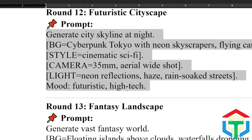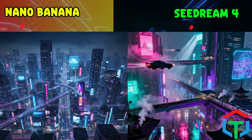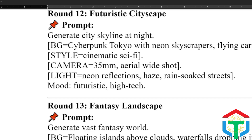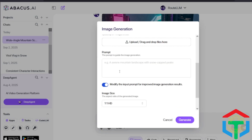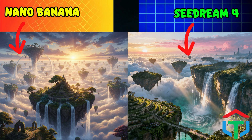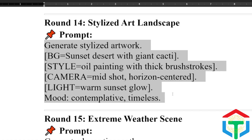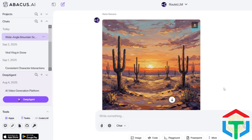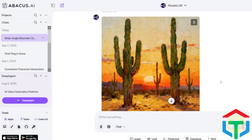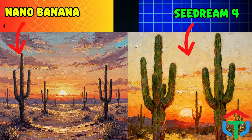Now let's push into sci-fi: a futuristic cityscape at night. Seedream creates sharp neon edges and reflections. Nano Banana adds dramatic haze and cinematic depth. Who nails the cyberpunk vibe better? Round 13: let's see how they handle fantasy landscapes. Seedream delivers amazing detail and textures — every rock and cloud. Nano Banana turns it into an epic movie poster with powerful colors. Which one takes you deeper into the fantasy world? Now let's try stylized art landscapes — can they shift from realism to painterly? Seedream keeps details clear while mimicking brush textures. Nano Banana embraces artistic exaggeration: bold colors, more drama. Which one feels closer to real painted art?